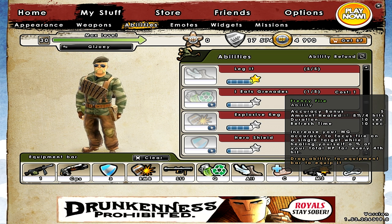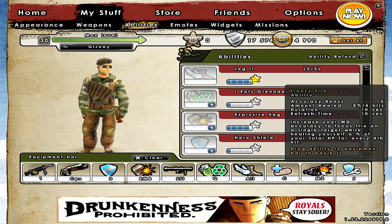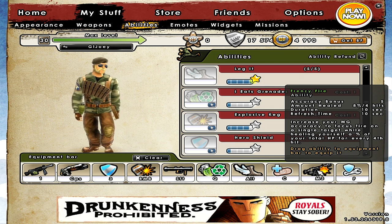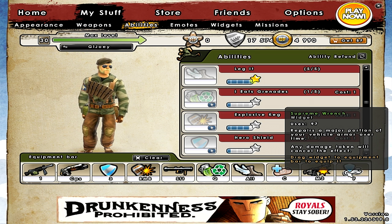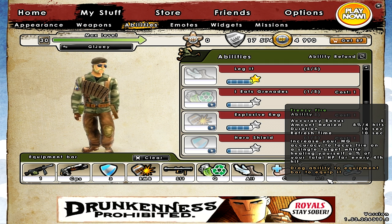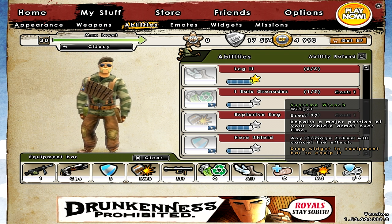I have frenzy fire on my mouse 3 button, which is the thumb button on my mouse. It's pretty easy to reach and I can still use my movement perfectly fine and click frenzy fire without screwing up my aim. I currently have supreme wrenches on F, and sometimes tonics there, because F is a button you can pretty easily click by moving your pointer finger. I feel like things I need to react fast to could be on F.